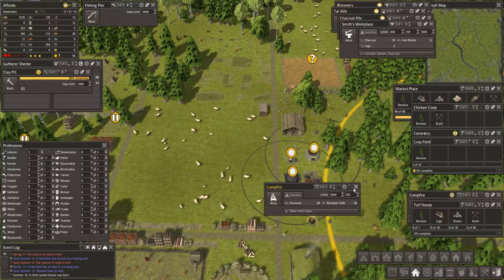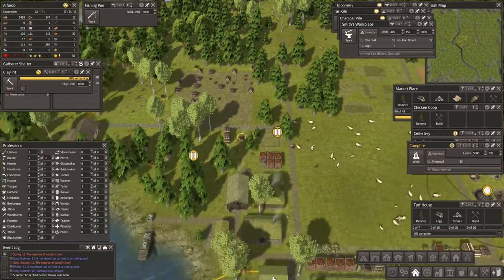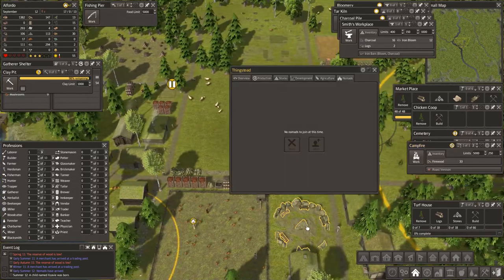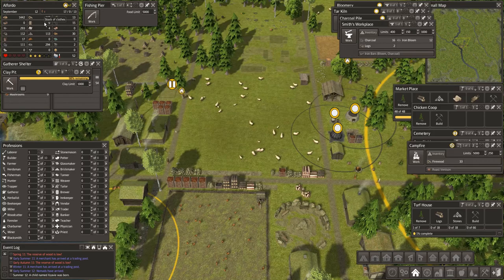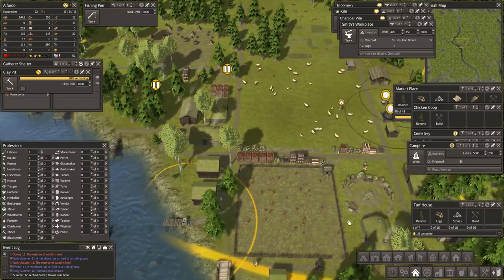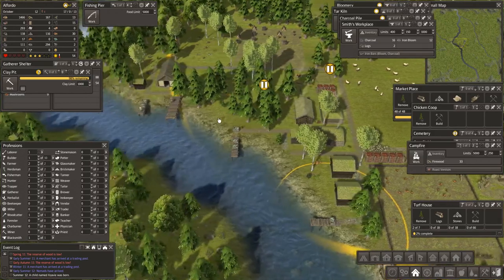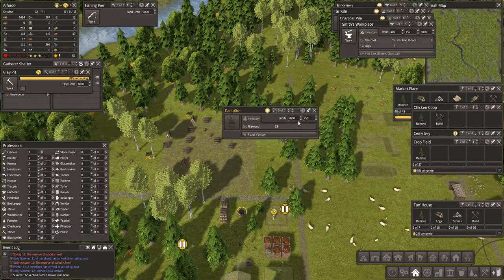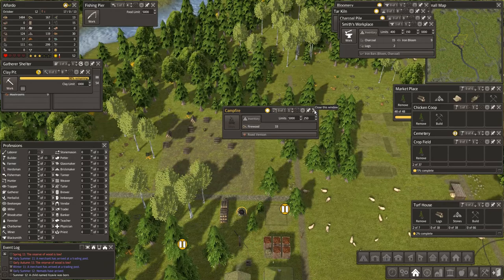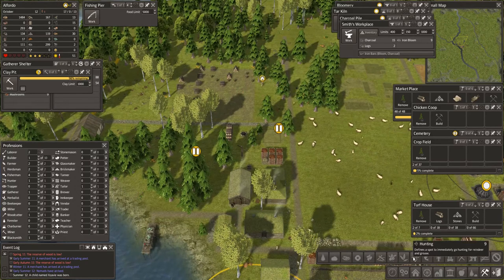That campfire can shut down — we've got two campfires. You are making capes. What are you making? Roast venison — we don't have any roast venison. We only have 10 reindeer hide left. How are people doing on clothing? They are 83% clothed — good. So this campfire, right, you're going to be shut down. Take one person out of there for the time being. Let's look at hunting.